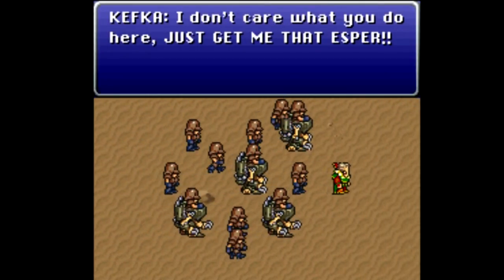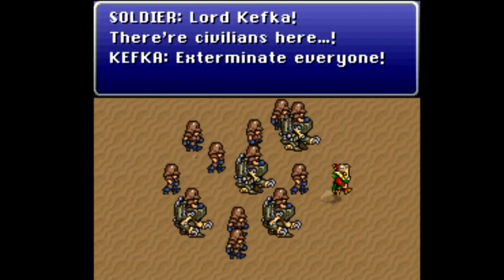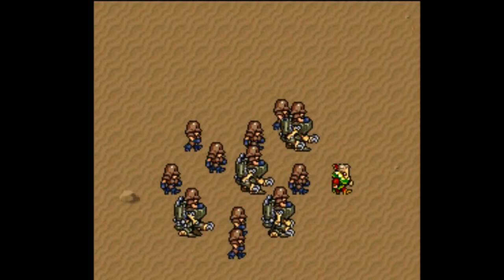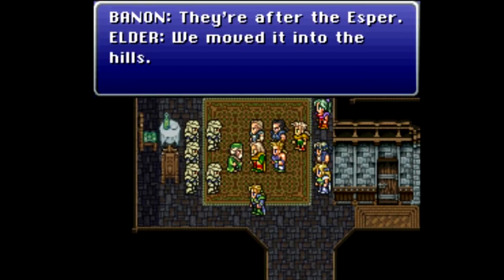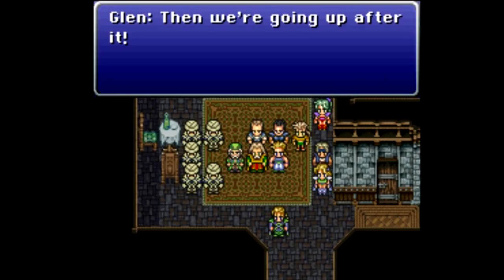Emergency — the Empire is coming! Kefka arrives and orders the extermination of everyone, declaring Narsh neutral doesn't matter: dispose of any who oppose them. Kefka is called possibly the evilest Final Fantasy villain encountered so far. The party has no choice but to make ready for war. The Esper has been moved into the hills, so the party heads up after it.